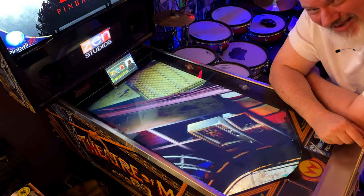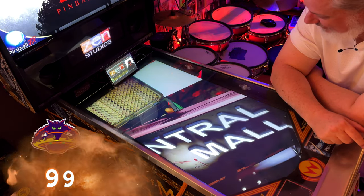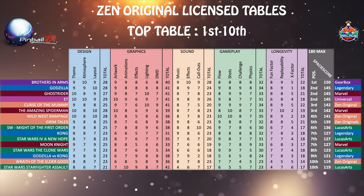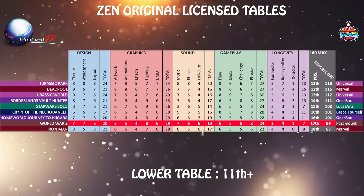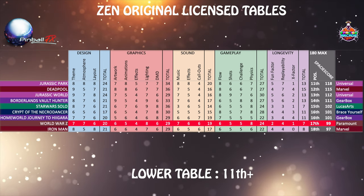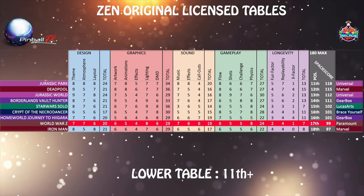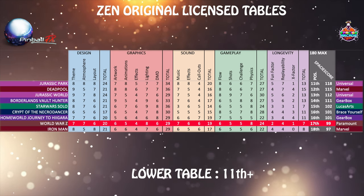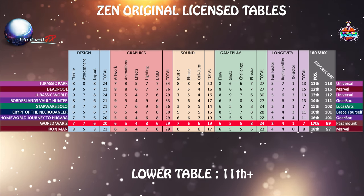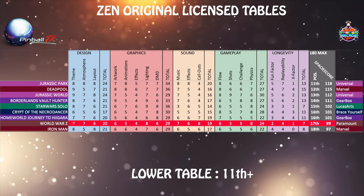Wow. Alright, so we land here at a Spacey score. We'll see where that lands on the lineup. What an interesting table. Really curious to hear your views and thoughts on this table, guys — especially differing thoughts from mine, because that's super important for other people looking at this. Maybe I'm missing something massive here, maybe I just don't play it well. Let me know your thoughts down below, and we will carry on reviewing and ranking the Zen Original License tables. See you on the next one — ciao for now.